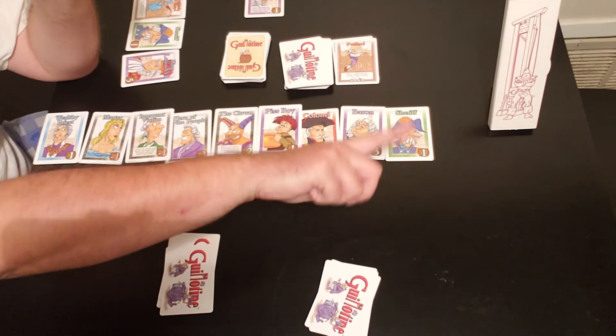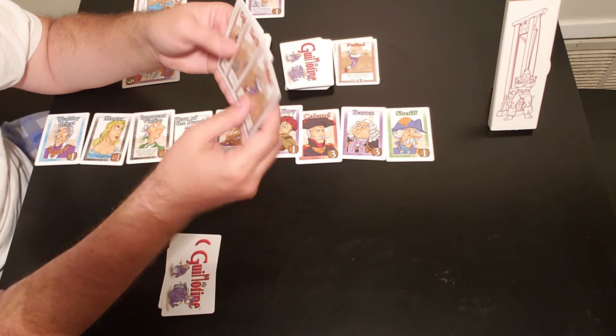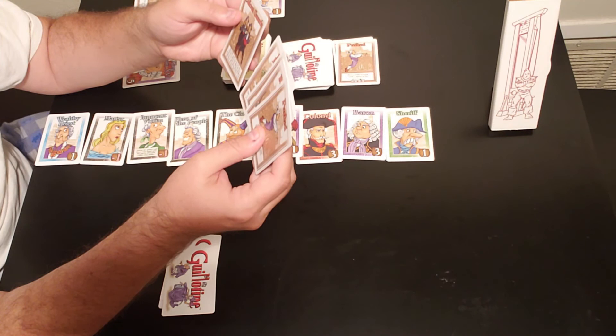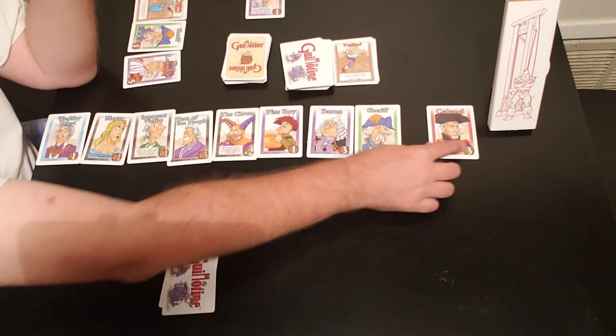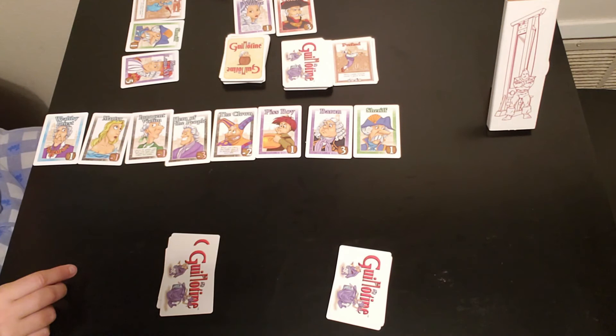Player two examines their hand and decides to play Move a Noble Forward Exactly Two Places, which also works well for them. Player two moves the Colonel to the front of the line and collects him for three points. Player two draws an action card. That's pretty much how the game works — players alternate, deciding whether to play an action card, then collecting the front noble and drawing a replacement action card.